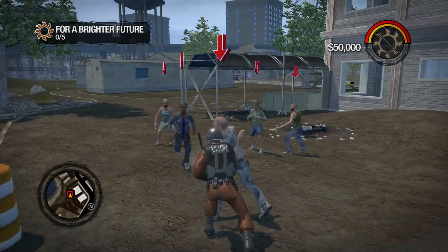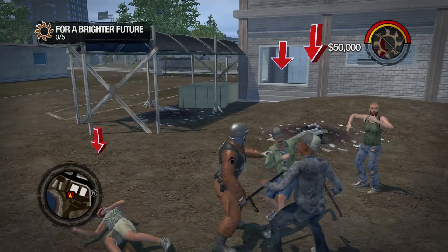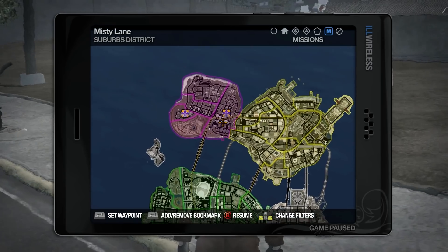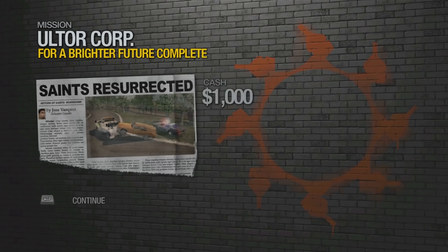The campaign takes place at the start of Saints Row 2, where your objective is to clear out homeless in the Saints District. Every time you complete a mission, you see the progress of the Saints throughout the city. It's a pretty awesome aspect to the mod, and it can only get better as Misako adds in more levels.